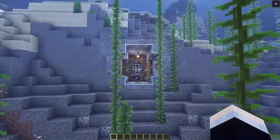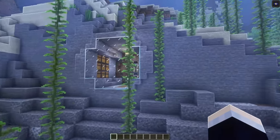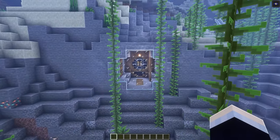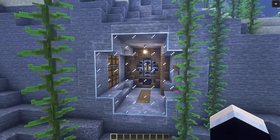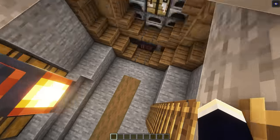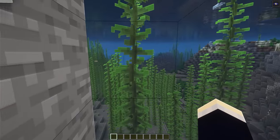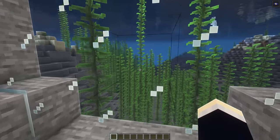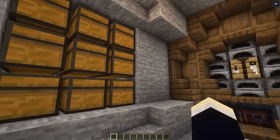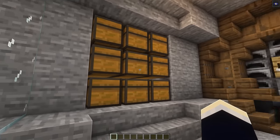Next up we have our first starter base, and this one is an underwater ocean starter base. This one is very easy to build but also looks very cool at the same time. We have a giant window here that lets us look into the base, and we can use this trapdoor here to head down the ladder to the inside. From the inside, we have a very nice view out through our window into a nice lush kelp forest. Obviously it is a starter base so we do not have much room, but it is easily expandable — you can just push these walls out as much as you want.